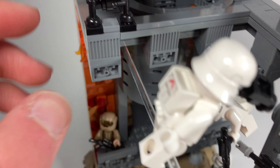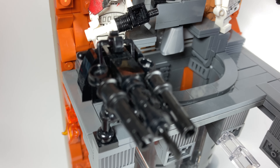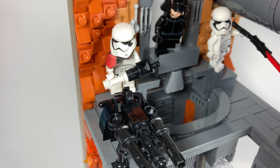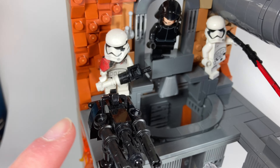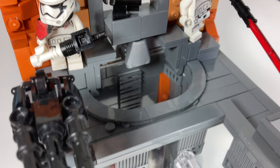We have this giant turret over here which I really love — definitely one of my favorite parts of this MOC. Then we have a First Order captain running over to it. I really love his gun. And then there's a gunner as well, who's probably going over to shoot the Resistance people.